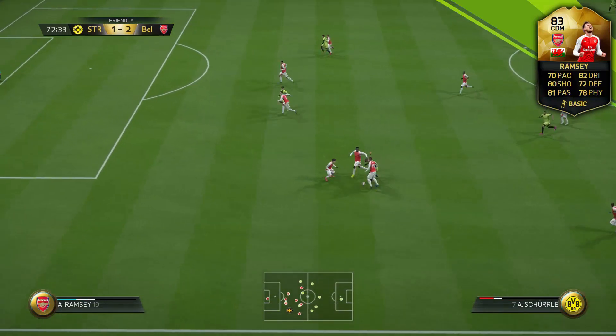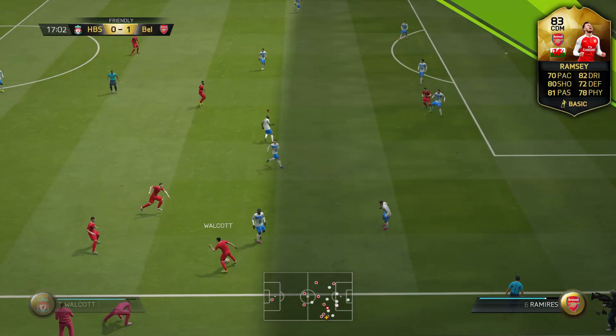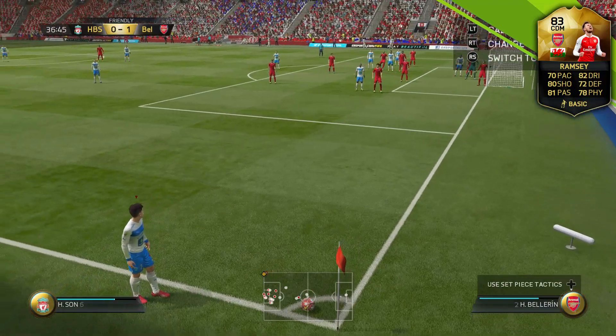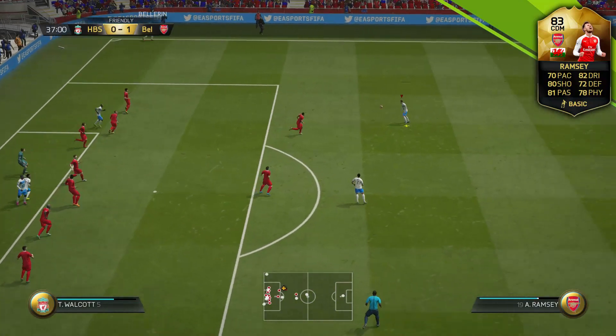One thing that impressed me a lot was how quickly he tracked back. Look at this — that's against Andre Scheler, who's a pretty quick player. And in the next clip you're going to see him charge down Walcott. Look at this — Walcott tries to get down the wing, Ramsey sees it, cuts him off, and makes a tackle.